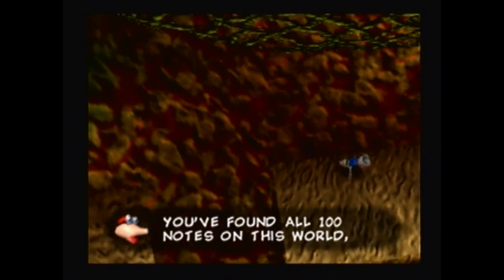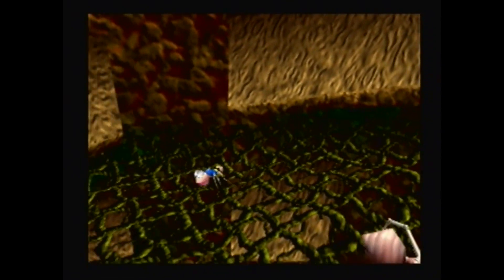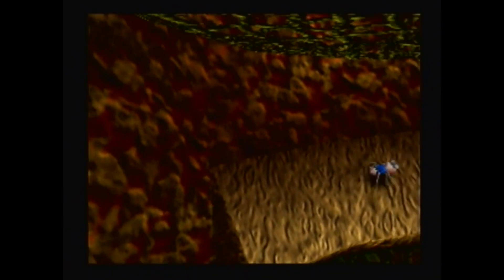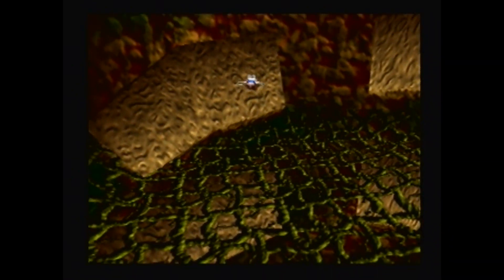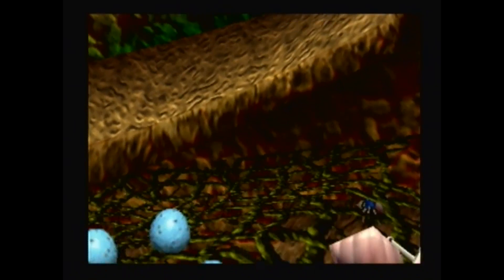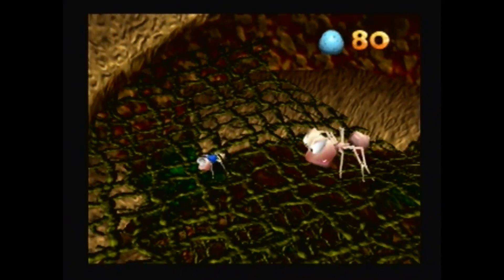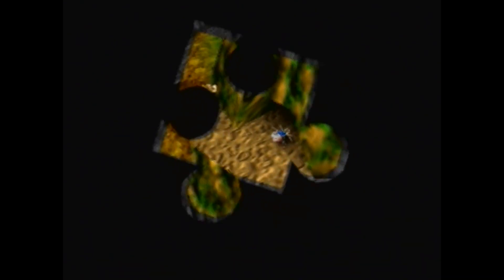You've found all 100 notes on this world! Well done! And every time you collect 100 notes, you do get a 1-up! Oh, and if you hear the music here, this is a variation of the beta Mumbo's Mountain theme — one that's not in the final cut, but that variation still exists!